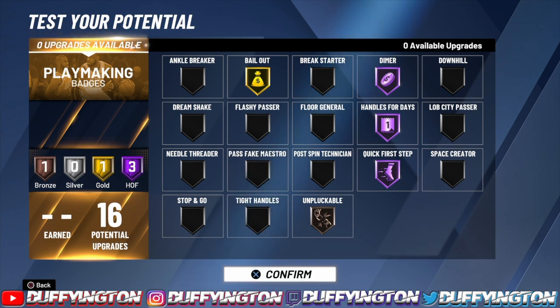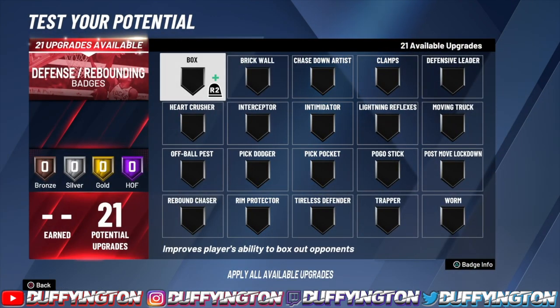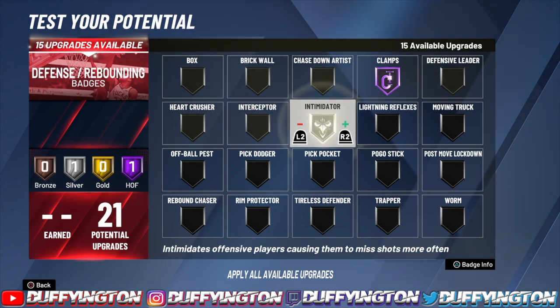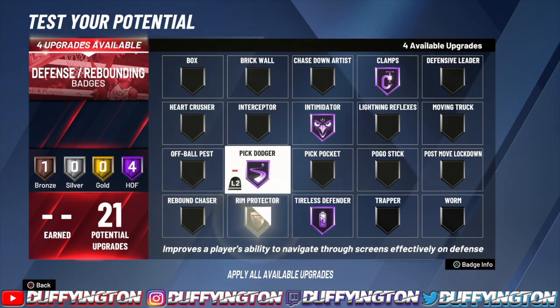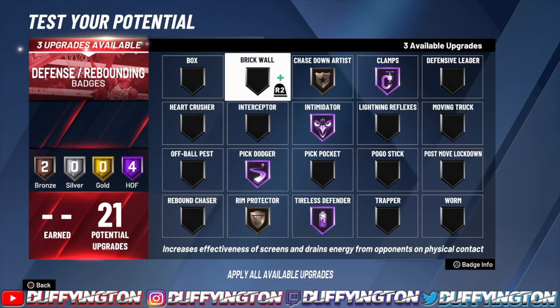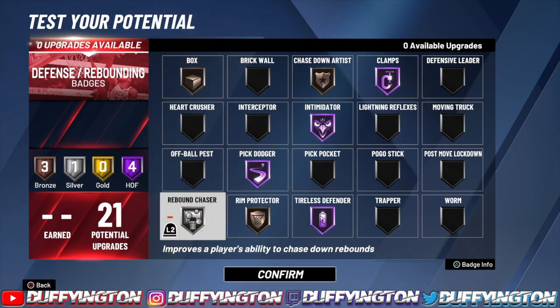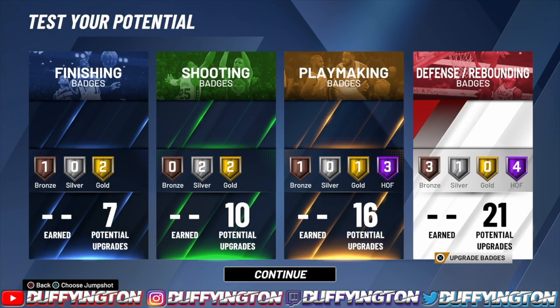Now defense — this is what makes this build. Go clamps, intimidator, pick dodger, and tireless all on hall of fame, then rim chase down on bronze. Since the rebound on this build is so high, put box out and rebound chaser on silver. I'm not lying — this build can out-rebound a center. It's ridiculous.